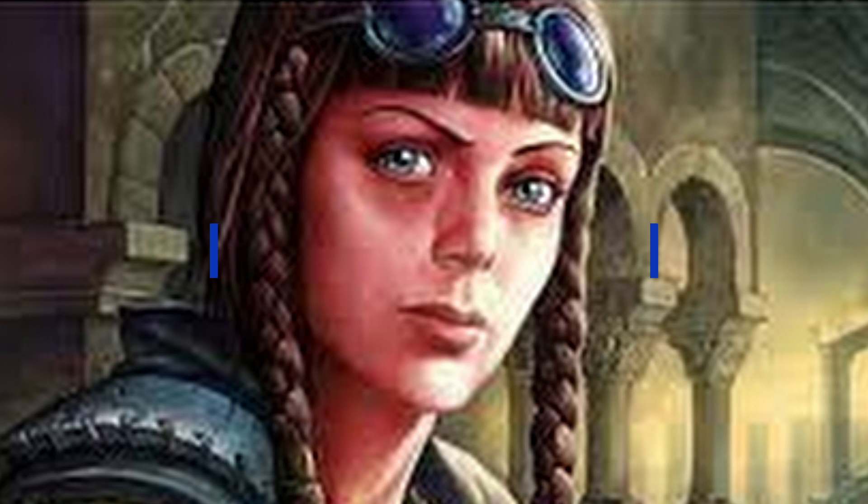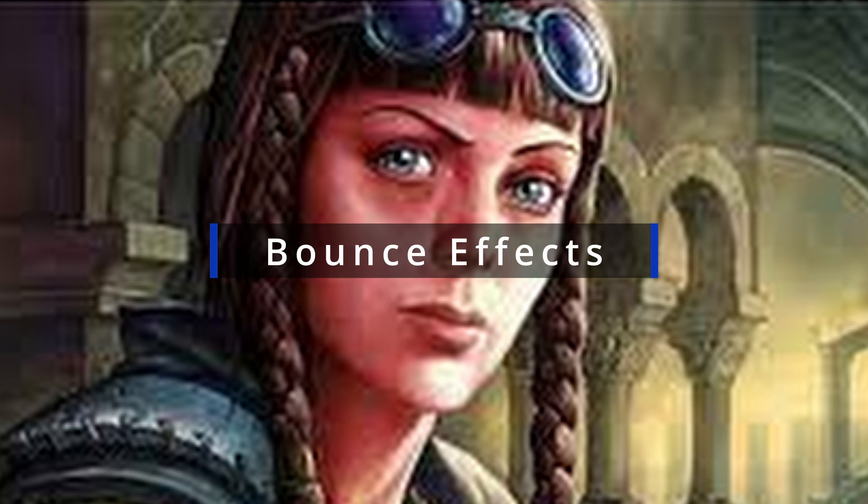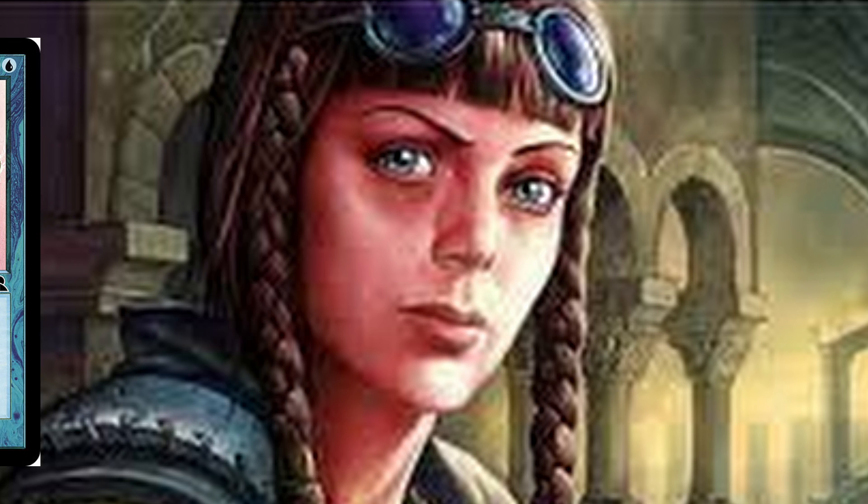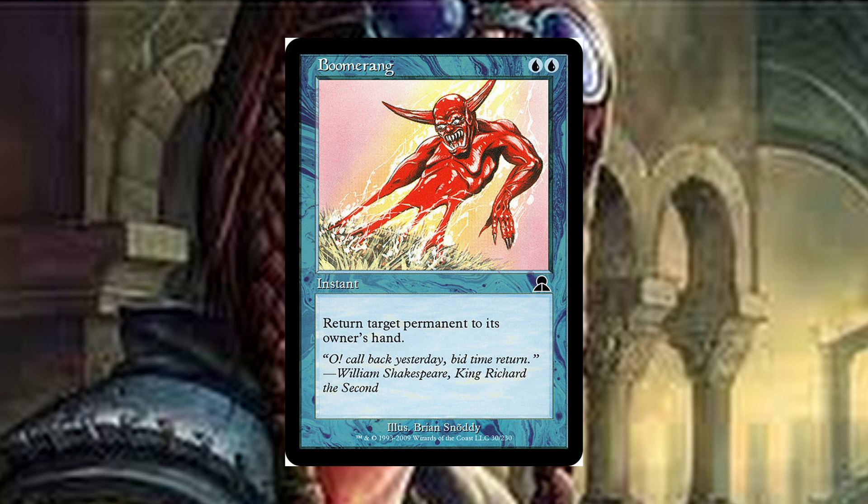Next, we run ways to return powerful creatures our opponents have been playing all game back to their hands. This way, they have to decide on cheating them out again or doing something else to help them stay in the game. Great examples are Boomerang — a two-drop instant, return target permanent to its owner's hand. It's great since it can hit non-creature permanents, so artifacts, enchantments, planeswalkers — heck, even lands are all fair game.